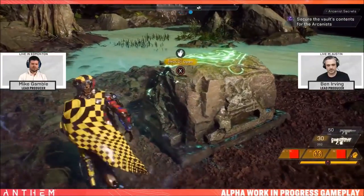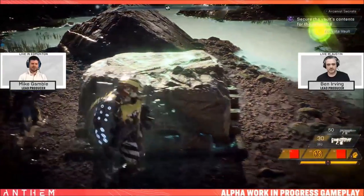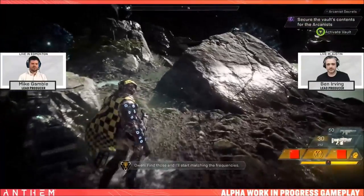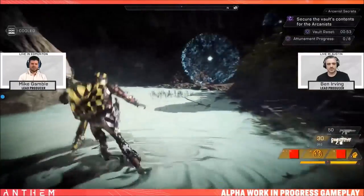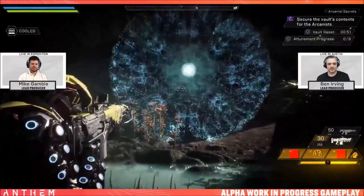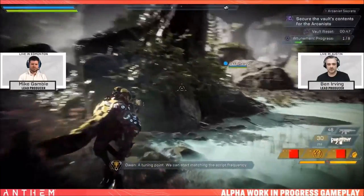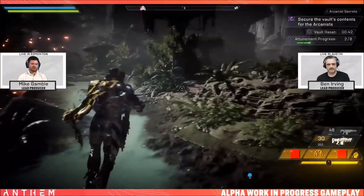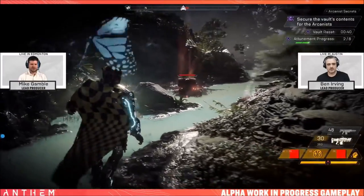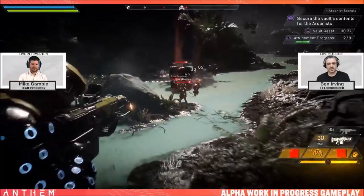Much like the Ranger and Interceptor, the Storm Javelin is capable of wielding every weapon type except for heavy weapons, which can only be exclusively used by the Colossus. The Storm has what Bioware are calling Seals, which are built into the Storm. The Storm can use various gear it has to tap into the power of the Anthem to release raw elemental energy in the form of Kinesis abilities. You can equip three Kinesis gear abilities in total, one from each of the three categories: Blast, Focus, and Support. With its elemental power and minimal armour, the Storm has a reputation for being a fierce, cyclonic and explosive javelin.